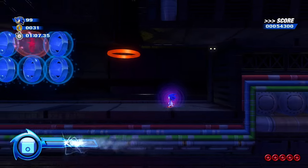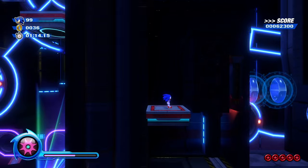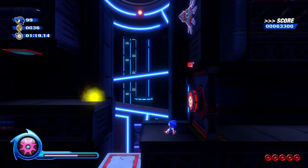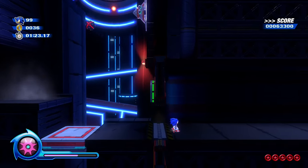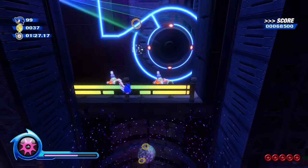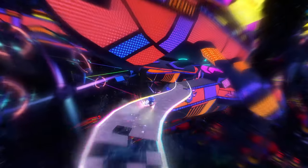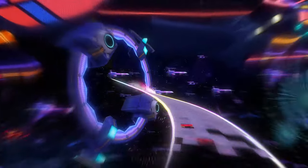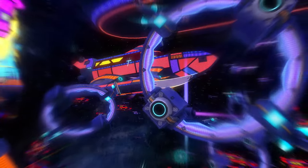I've got the Cube Wisp here — it's pretty cool. There are some things in Colors Ultimate I prefer over the original Colors, like the Homing Attack and the Rival Rush mode. Look at this — it's just so cool. I can't go back to the original or Colors Ultimate anymore. This mod is literally the best way to play this game.